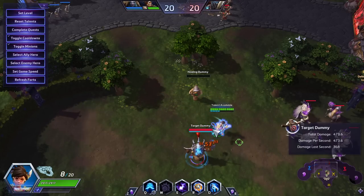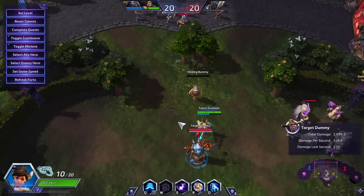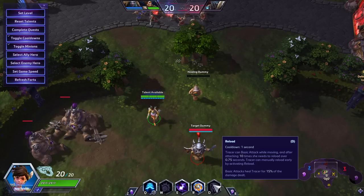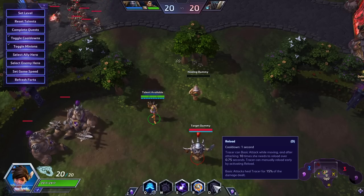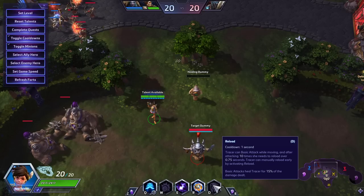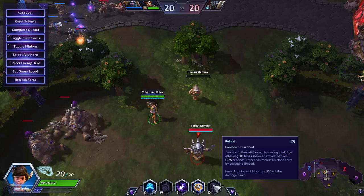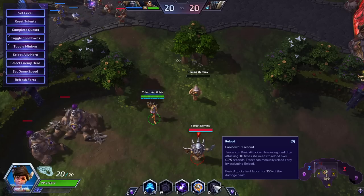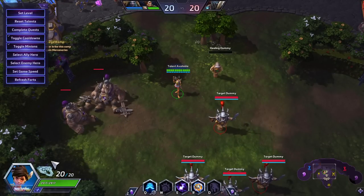Tracer's DPS is nothing to scoff at either. Even with the reload mechanic, Tracer is doing about 350 DPS without talents, which is pretty solid. Tracer can basic attack while moving. After attacking 10 times, she needs to reload over 0.75 seconds, and can manually reload early by activating reload. Basic attacks now heal Tracer for 15% of the damage dealt — this used to be a talent that competed with other strong talents. Now you get to combine that with other good talents, allowing her to be that annoying pest that lasts for a really long time in fights.